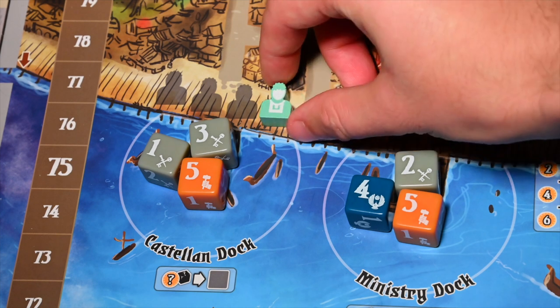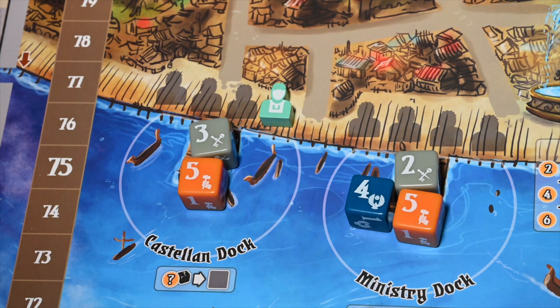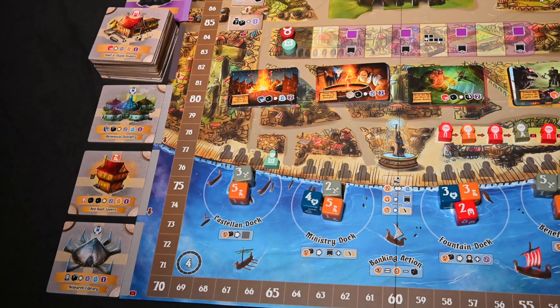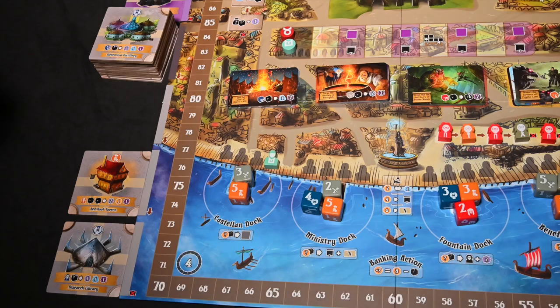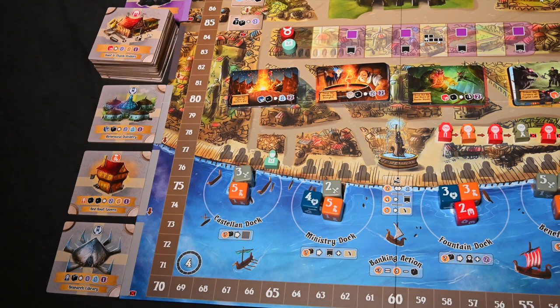Starting from the left, the Castle Dock action requires the player to pay gold equal to the value of the student die they collected. Once paid, they can select one of the face-up gray town classroom tiles to add to their academy. Once selected, add it to your school — we will go over the adding tile rules in a moment. Then, at the end of your turn, move any tiles down if necessary so four tiles are displayed face up.